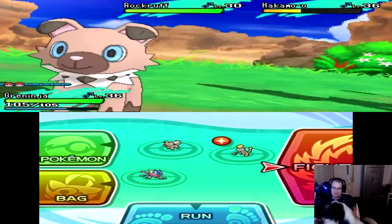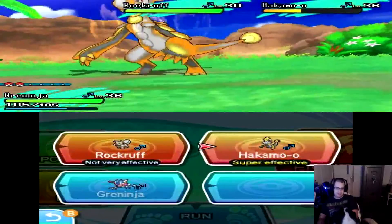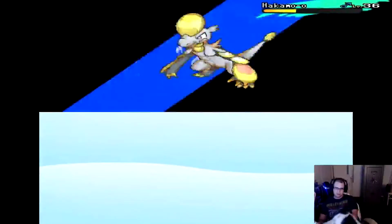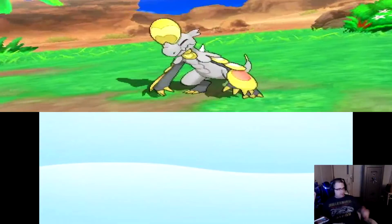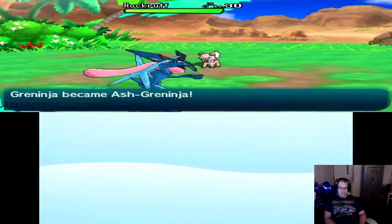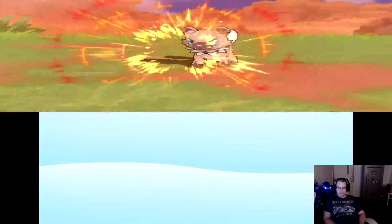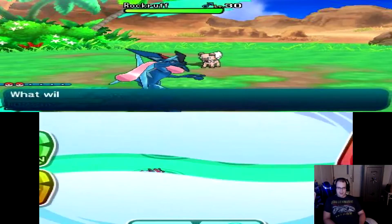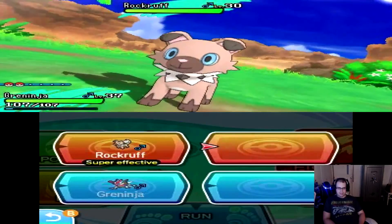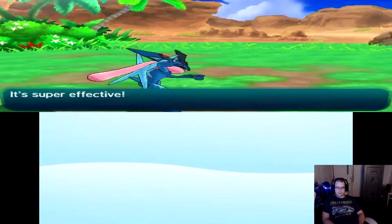It's about to unplug the audio cable. I'm dealing with Aerial Ace and Hakamo-o — taking that one out. I'll become Ash-Greninja, I think! The Ninja became Ash-Greninja — cool! And I gained a level. Wild Rockruff now. Sorry, but you're not going to get to attack, buddy. Say goodnight, Rockruff! It's super effective.